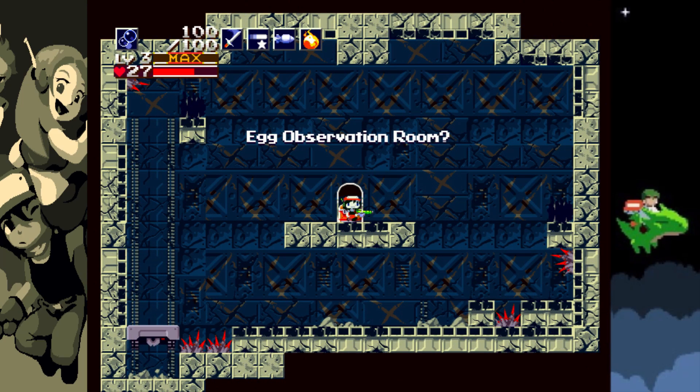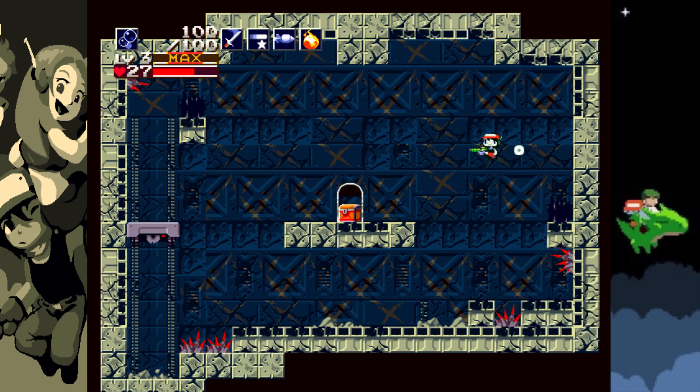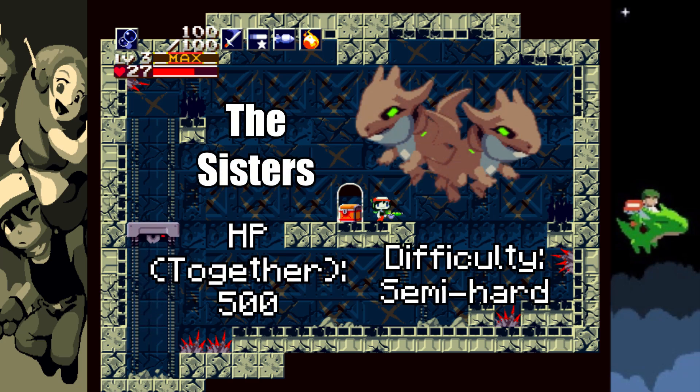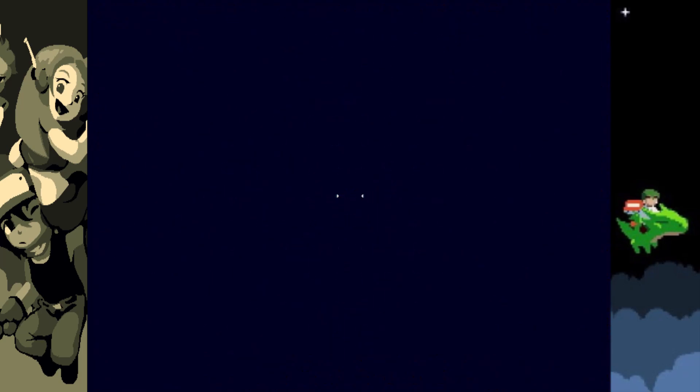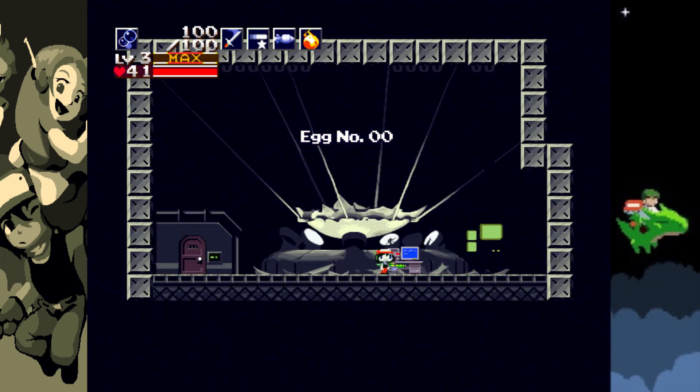Normally through here, there's a chest and an opening. You can open the chest and get an increase of 10 missiles, but you have to fight a boss called the Sisters, which is basically two dragons. But I don't need missiles, and it's optional, so I'm just gonna skip this. After skipping the Sisters, I keep going right and eventually make it to egg number zero.